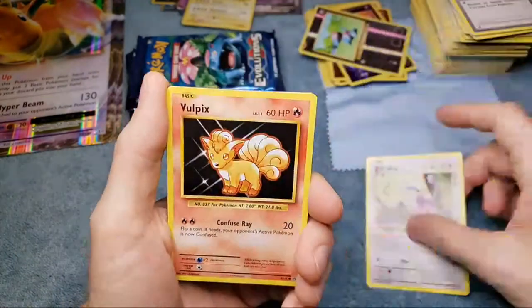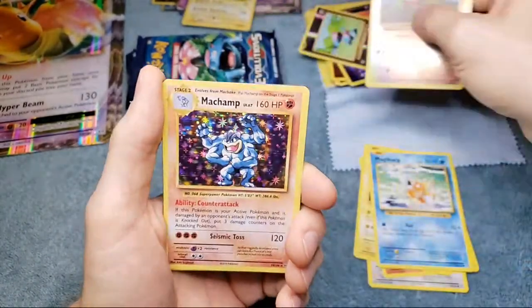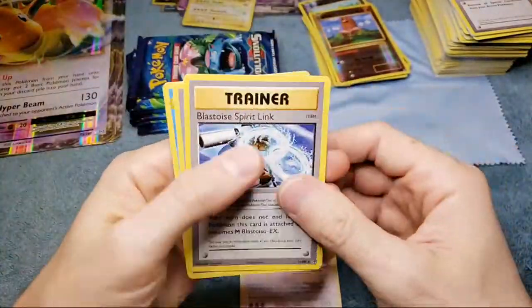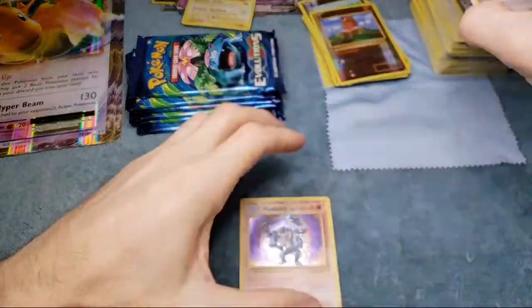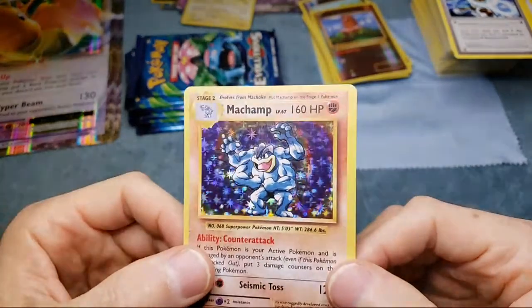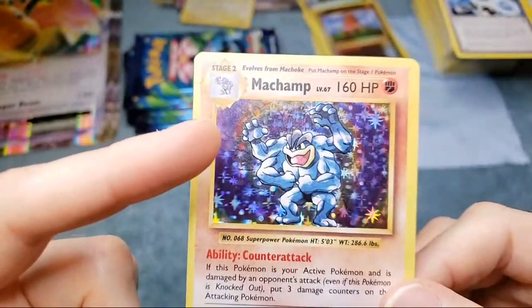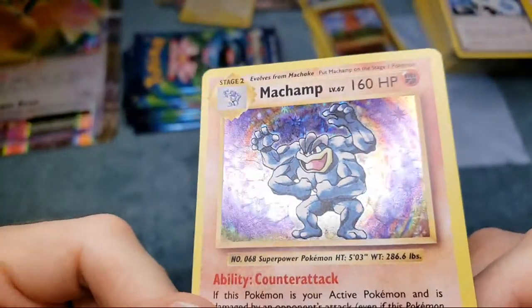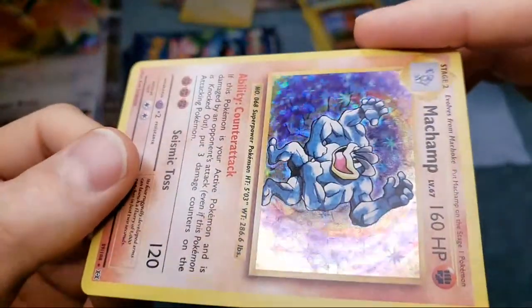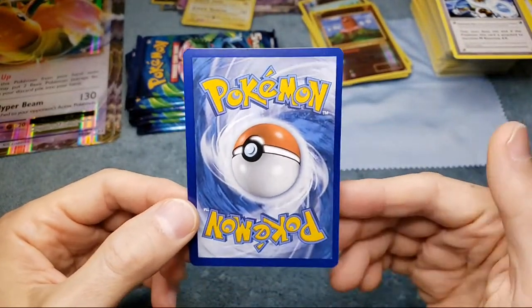Base set two is not as valuable as base set. We got a Diglett and a Machamp - another holo card! Two holo hits in a row! I complained and I received. That one's pretty good on centering left to right - take a look at the holo. Once again... okay, right there going all the way across, you can see a holo factory line, very very minimal. Hard to catch but off-centering anyways. Still a nice holographic Machamp.